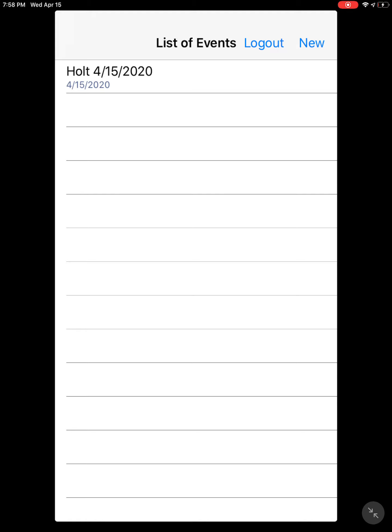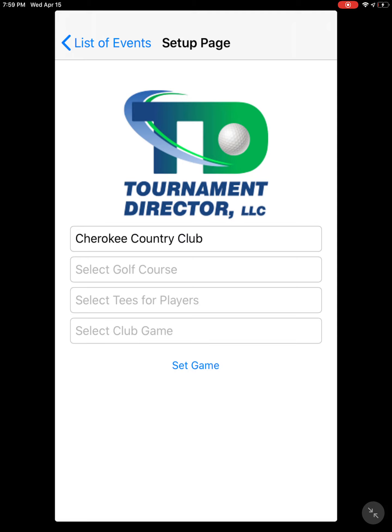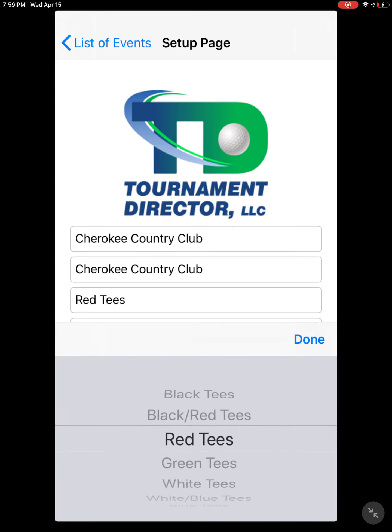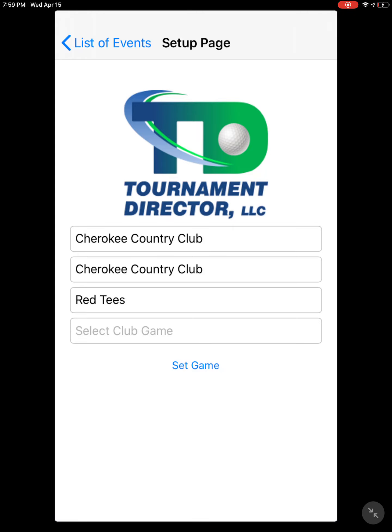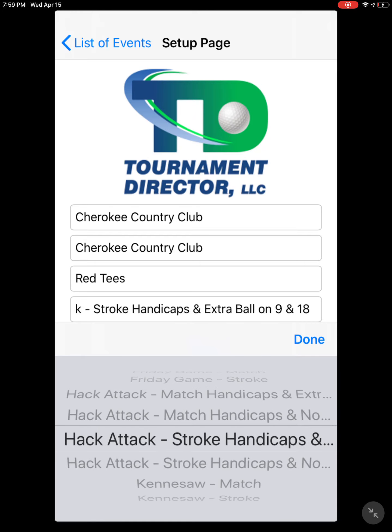I've already got one here but I'm gonna show you how to create a new one. You'll hit 'New' and then select a couple of things: which club you're running out of, which golf course, and the tees you're going to use. By default these are the default tees — you can still have somebody on different tees, that's just the default setting. Then select one of the pre-built games; in this case we'll use one of the hacks games.